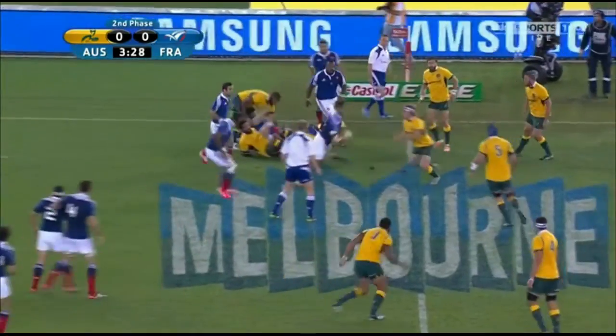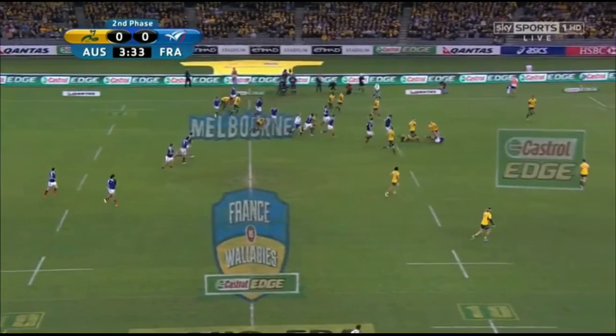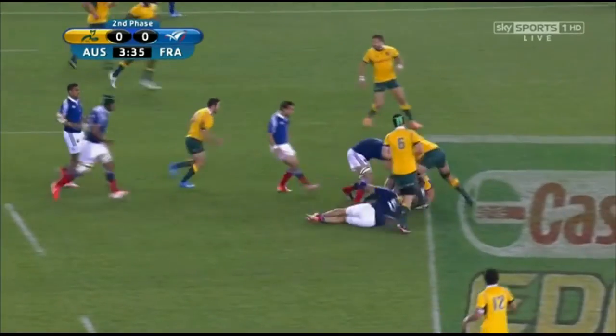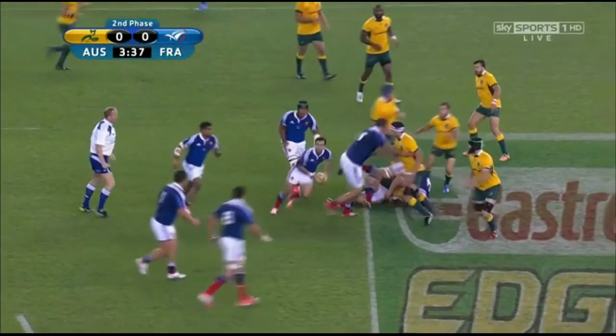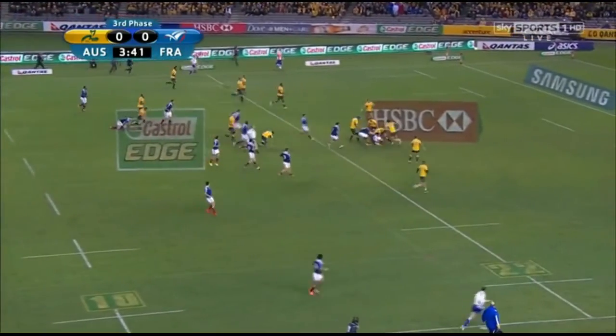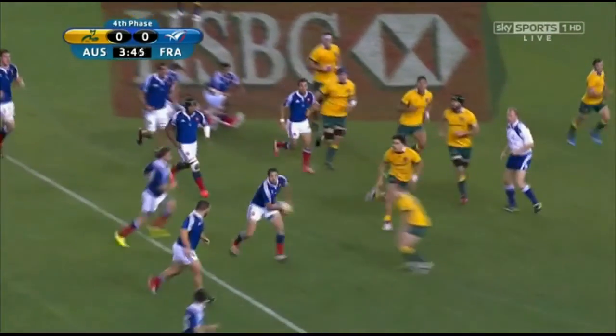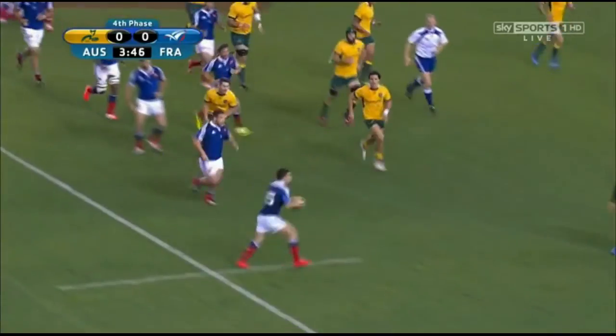First up is a great bit of scrambling defence by the Wallabies in the fourth minute of the match. After a 22 restart, the French make good ground down the centre of the field through some pretty soft Wallabies defence. On the fourth phase, the French move the ball wide. The play's rolled on a bit before we get a wide shot, so I want to start by putting the players back in the position they were when the ball was about to be cleared from the ruck.